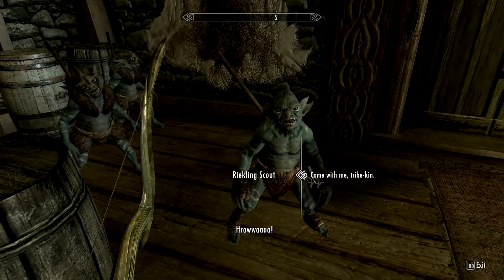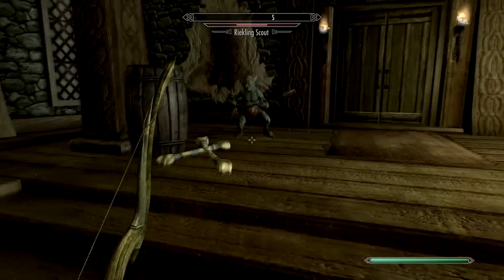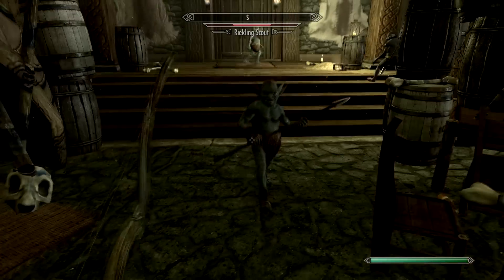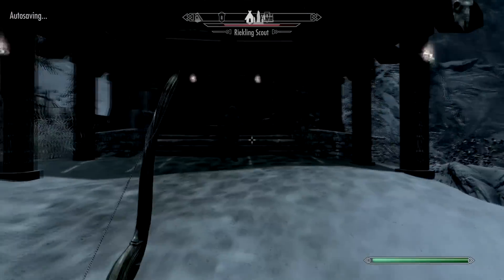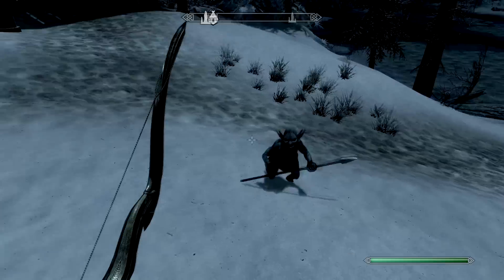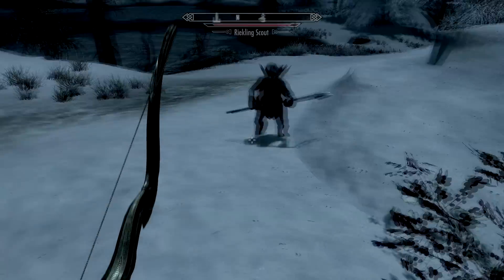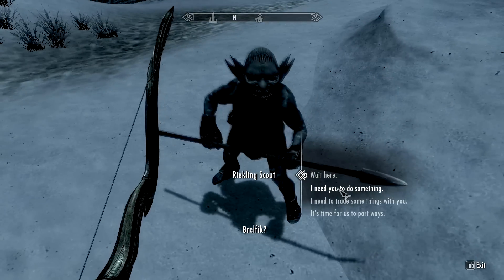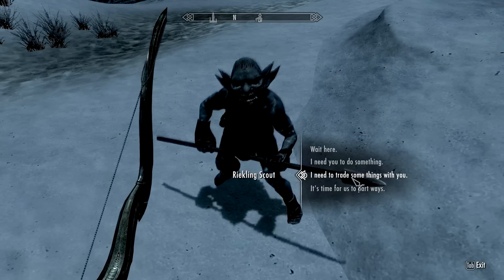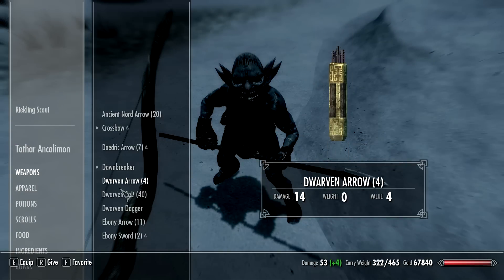Come with me, tribekin. Wait — is he following me? Wait, I need to test this. Let's go and walk a little bit. Oh my god, he's following me! Yes! Oh my god, I actually did it. I got a fucking Reckling follower! Dude, that's awesome. I can make him wait, I can make him do shit, I can trade shit with him. Cool. I will dedicate an awesome weapon to you.